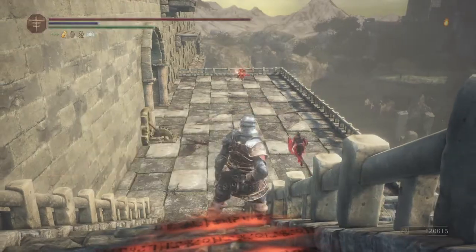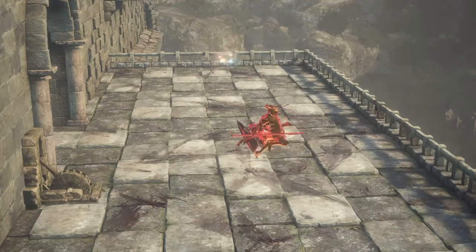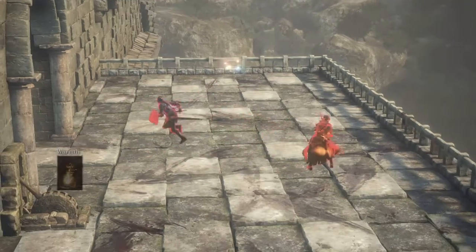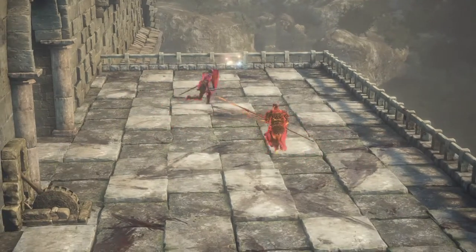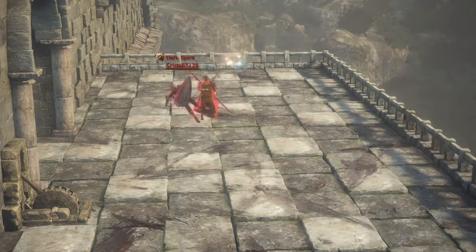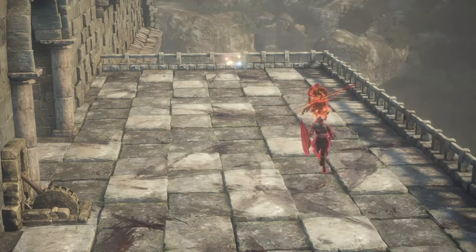Dante versus Cristal, round five — Dante's up 2-1, could be the last fight. Winner's going home with $40, champion status, blood souls, and salt. We're going to have a new champion today and I'm pretty excited about that.